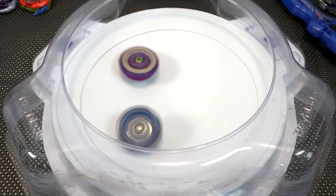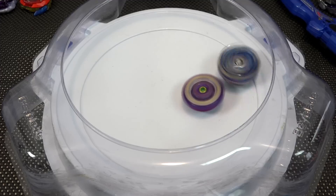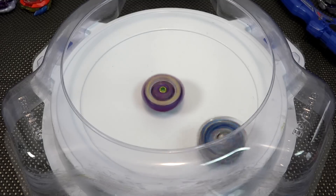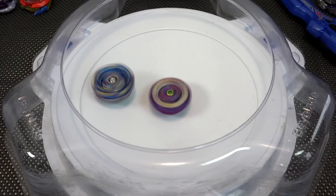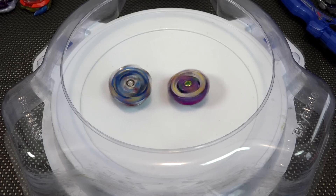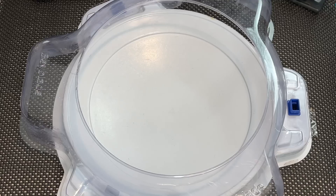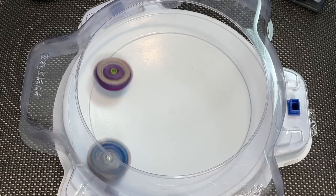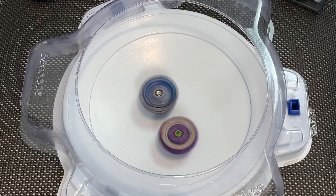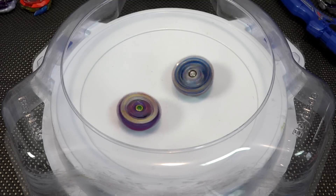Oh yeah, the gimmick activated — that's dope! Three two one go shoot! Wyvern definitely has way more stamina but Helios is slowing down. It went back up! Steal that spin Helios! That was clutch! Come on Wyvern, you're supposed to counter against the left spins — it's supposed to be a hard-hitting attack or something. The equalization was pretty mad last round!